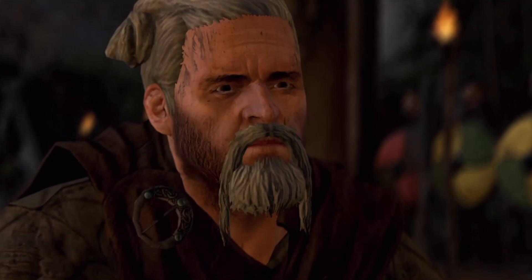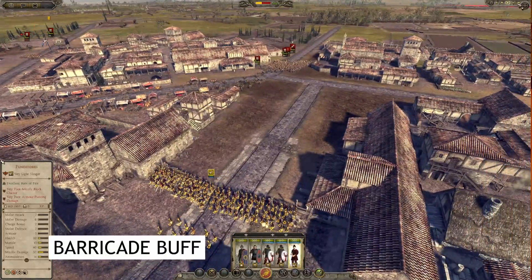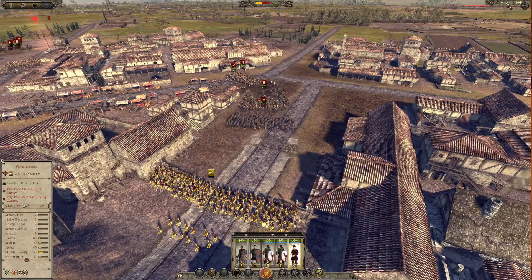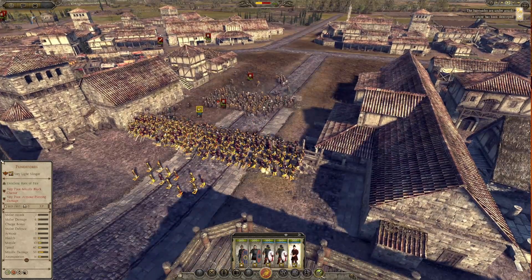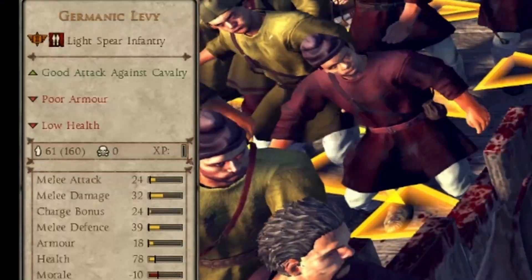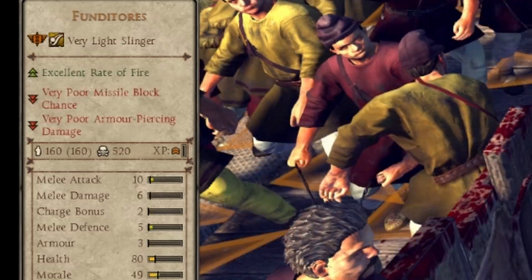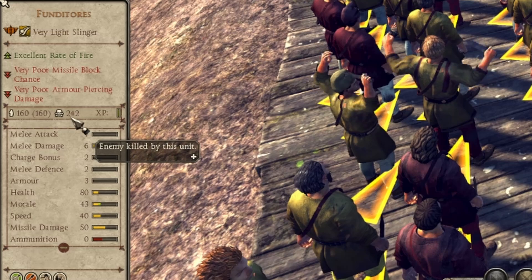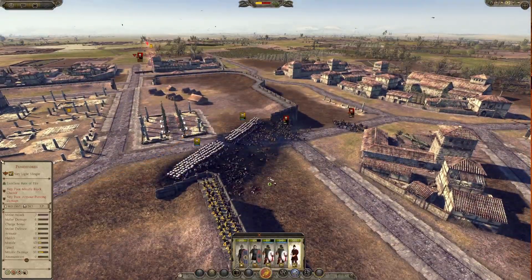The fourth thing on this list is the buff archers and hurlers get on the barricades. It's not that I didn't place missile units on the barricades in the beginning, but I usually just pulled them away once the enemy's units started to bring down the barricade, in order to save them. That way I didn't notice at first how devastating this buff can be. If you are able to utilize it correctly, you can get as much as two to three times more kills compared to just having them fire from the walls. When you have a tough defensive siege battle ahead of you, this can make all the difference.